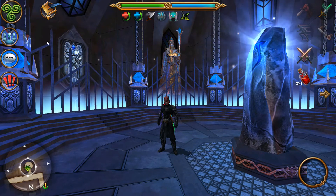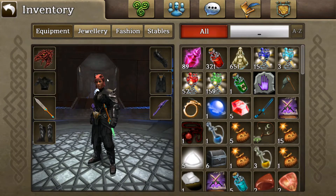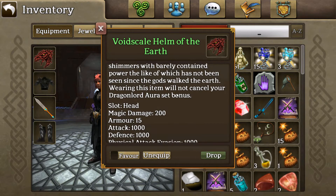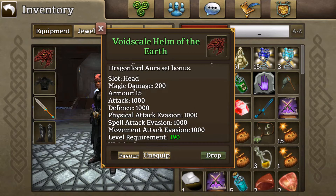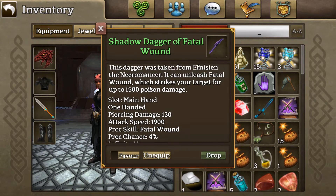Anyway guys, that's going to sum up the video. I'm going to show you my current setup on my rogue as I said earlier. As you can see, I have this insane helm that's not actually mine unfortunately — 200 magic damage, 1000 attack, 1000 defense. Good thing about this game is you develop friends and sometimes relationships, and that can actually allow you to obtain some gear.